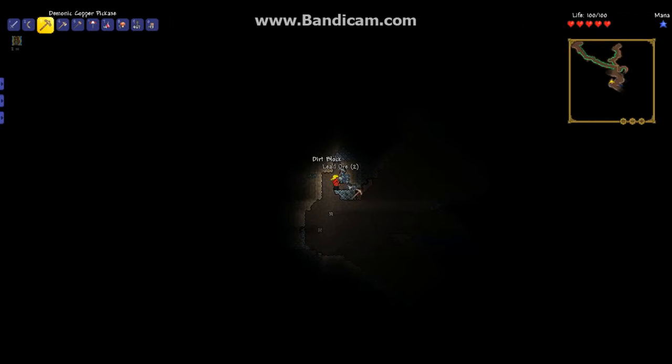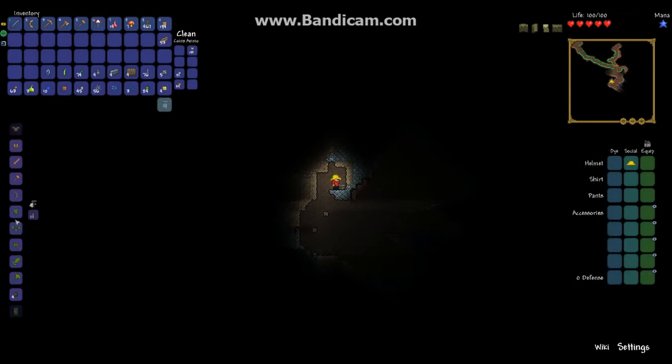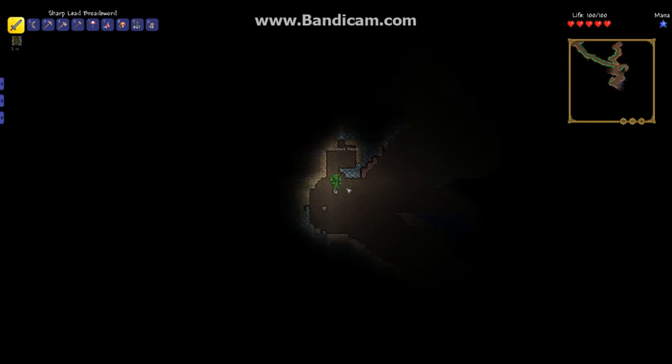Before we go any further, we should probably get that cactus armor. We have enough for a crafting table. Plunk it down and use cactus armor — one defense, two defense for that one. Later game it's just one defense, and we get a set bonus of one defense. Kind of silly with the rain hat. We'll take the crafting bench with us in case we need it later.